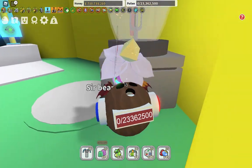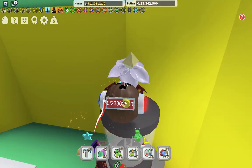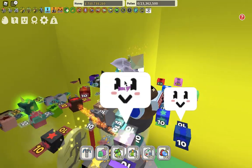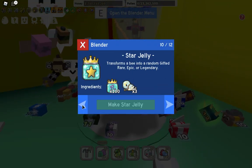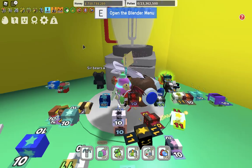The first hidden location is right on top of the blender. You could just jump up here, but you might need to get the propeller hat or some boots, or bear bees morph to get up here, since you need a little bit more jump. You could also get star jellies by going right over here in the blender, and it costs 100 royal jellies and 3 splitters.